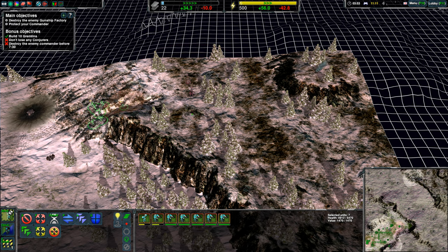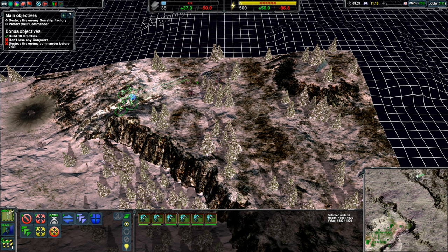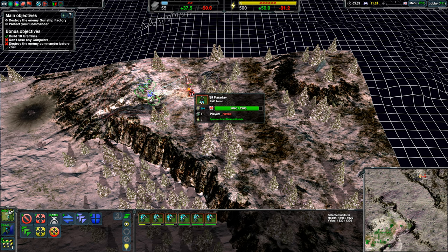I lost a conjurer. Oh dear. I'm not going to be able to get to these before I can shoot them. I need to get rid of the EMP turret first so I can get close enough.